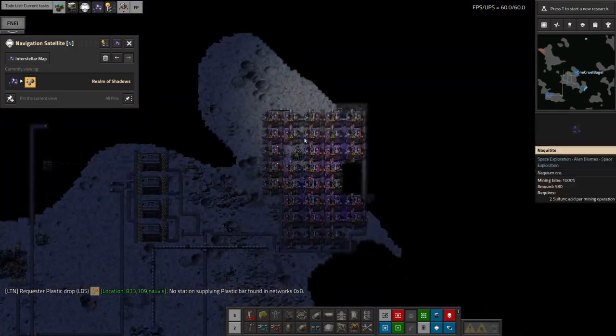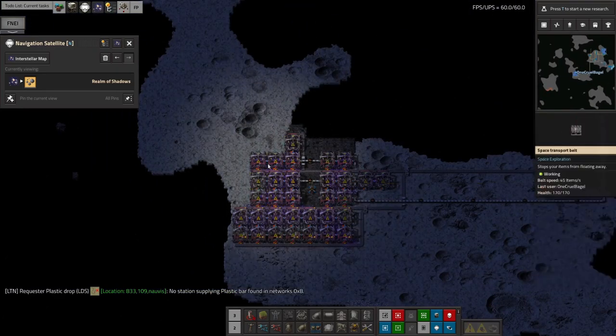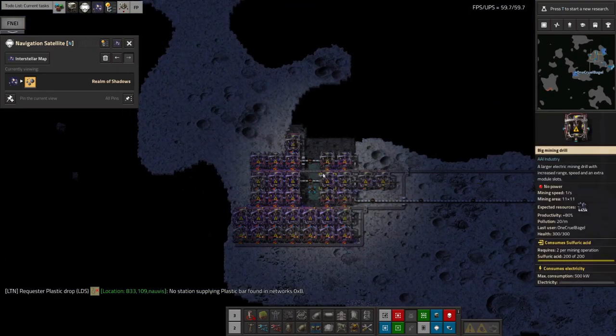We've got this little mining area over here that I built up before, and I've expanded out down here. There's another Naquium patch down here so I'll grab this one and we can do some mining down here as well.